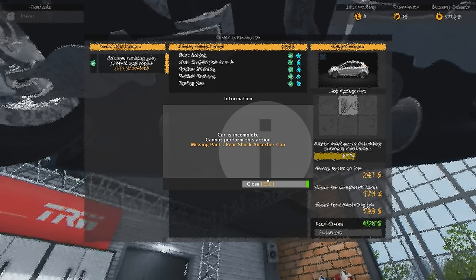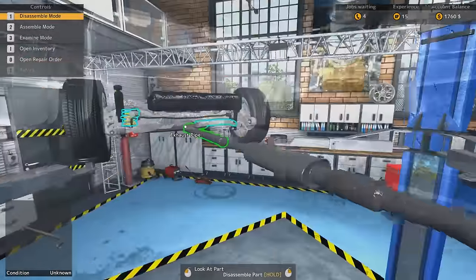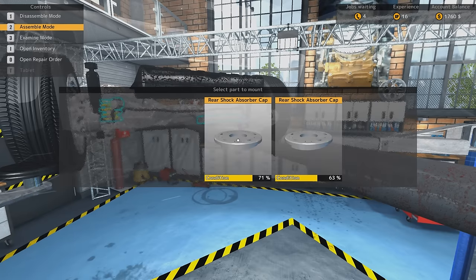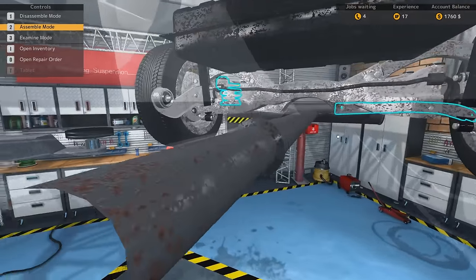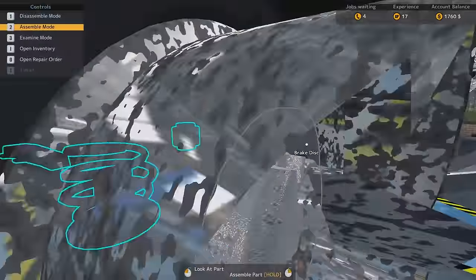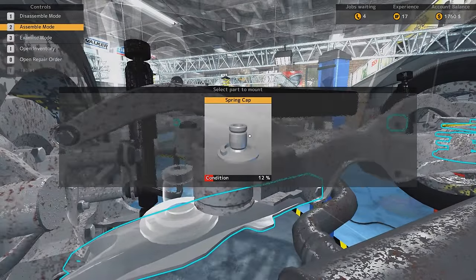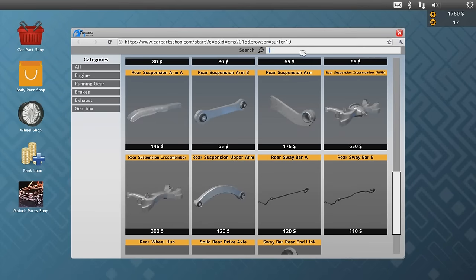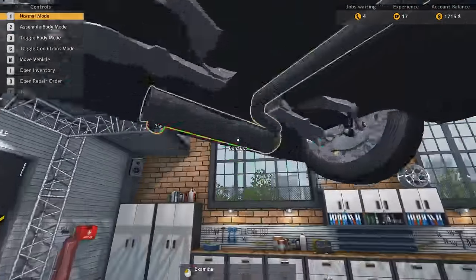Car is incomplete — cannot perform this action. Missing rear shock absorber cap. I remember there was a cap thing over there somewhere. There it is. I just took it out. Put it there, and then the other one as well. Where's the other one? The thing is here. Over here we don't even have the spring in yet. Spring cap — that's what we need. It's not an autumn cap, it's a spring cap. Let's put that in there. That's what she said — and she's a car mechanic.